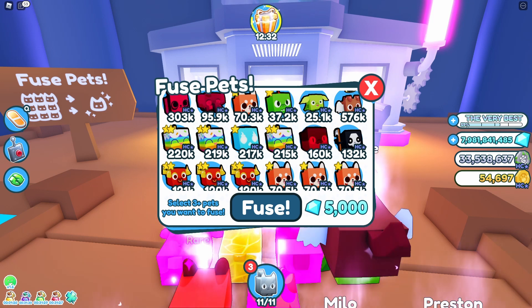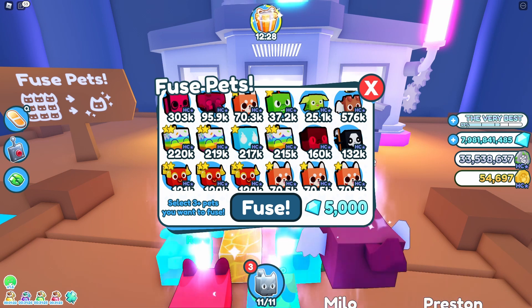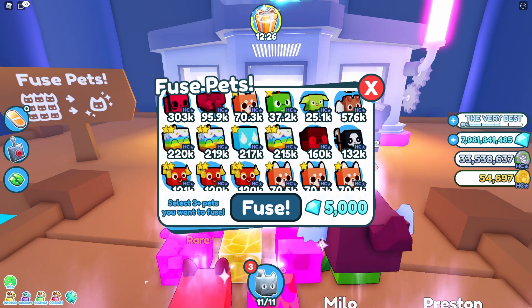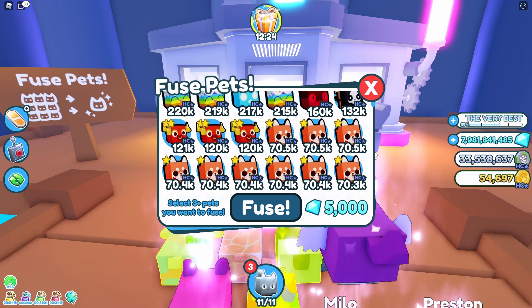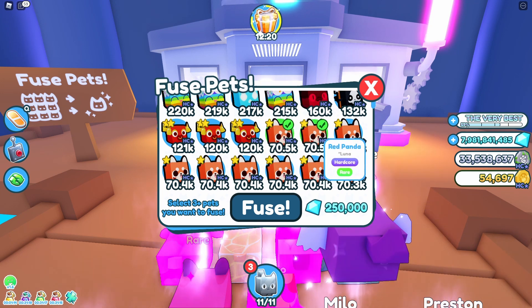You want to fuse pets that have the same power, because if you don't, your power may be lost — which is fine if you want to lose power. But let's see these red pandas. Let's do one, two, three.